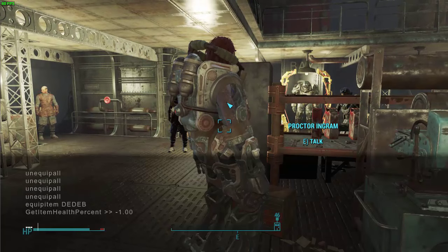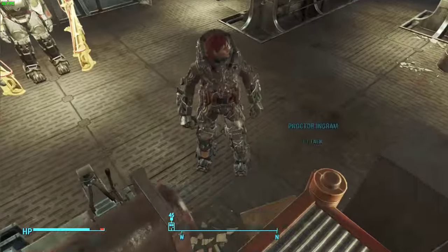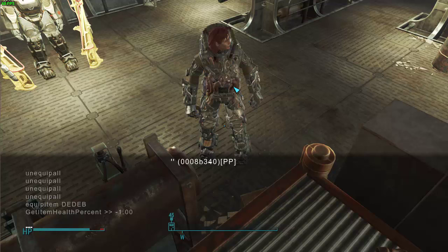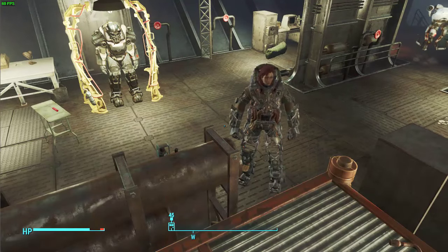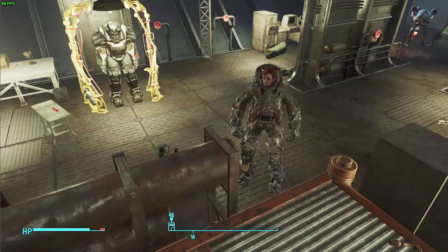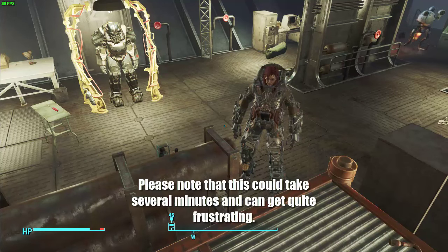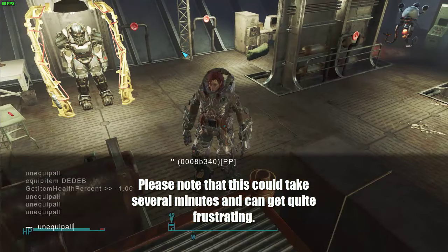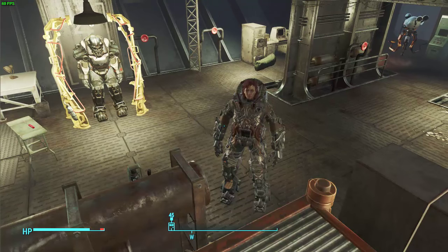You want to select her until you get this ID right here. When you get that, exit it out. Then you want to hop up here — this is just what I found that works the best — and then you want to type in "unequip all". It doesn't always work, so you'll want to press it a couple of times. Usually three will do it.